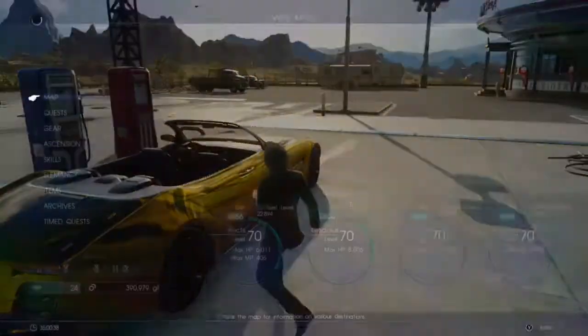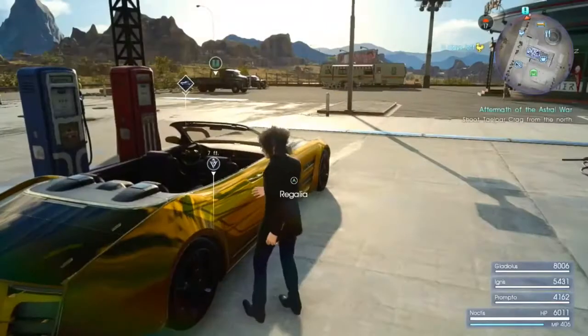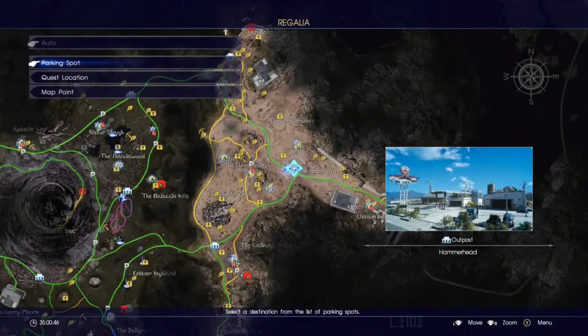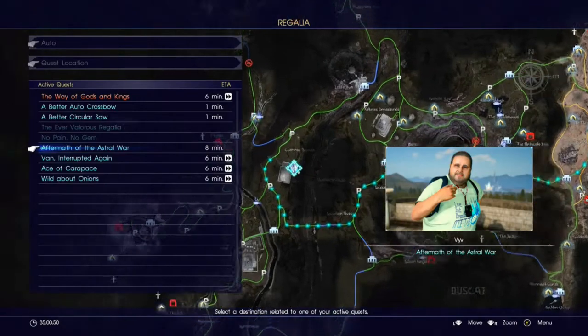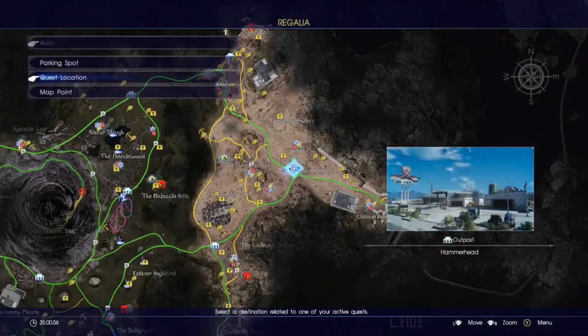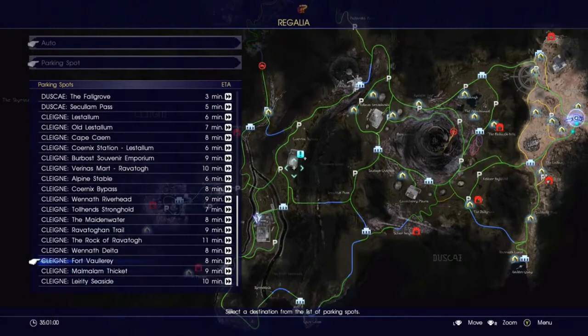Alright, so the quest I want activated is this one. I really hope it doesn't have many more photography quests to do. I don't mind them - it's literally just go to this place. Toll Hens Stronghold is the parking spot and it's in Klain.